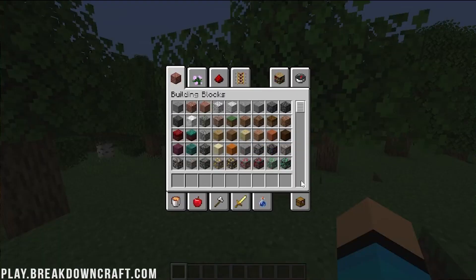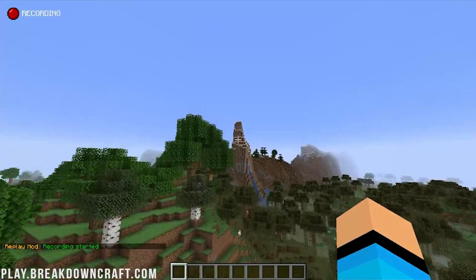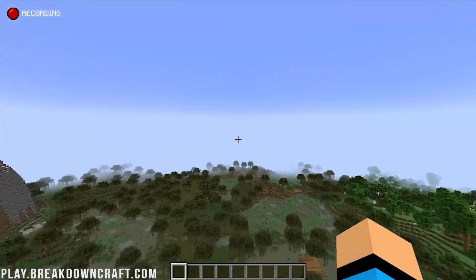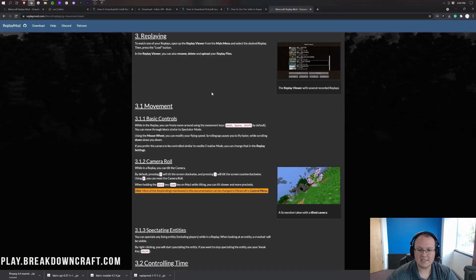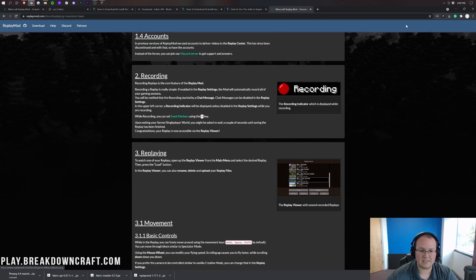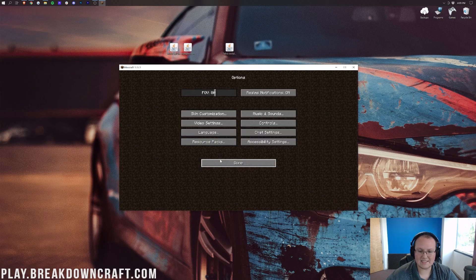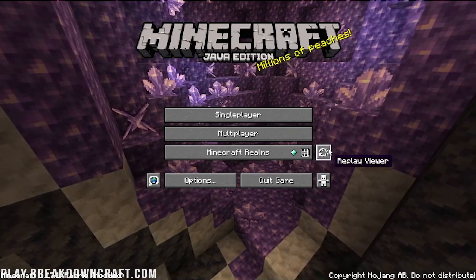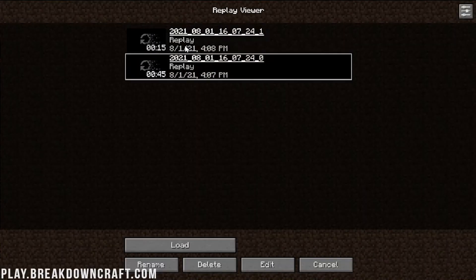If we go to Escape and click start recording, it will start another recording. Go through this real fast — we can fly up into the air, fly up to the top of this, for example. Then we will go ahead and show you how Replay Mod works. So stop recording and save and quit to title. The little button right here next to Realms is Replay Viewer — that button threw me off because it used to be bigger. Click on that and we can see both of the replays.